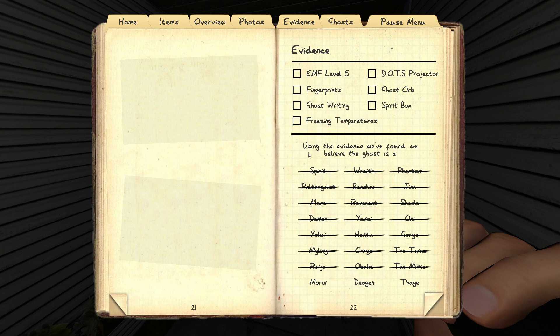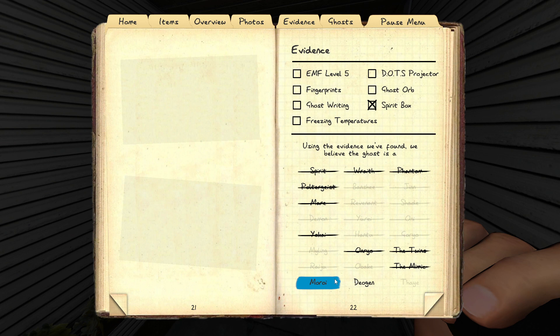The Moroi is identified by using the Spirit Box. The Moroi will always have Spirit Box as its evidence. If you get a Spirit Box response, hold a candle — and if your sanity is still going down with the candle, then it's a Moroi. Also, a parabolic microphone and the Spirit Box will trigger the curse, and your sanity drain will be doubled — drained twice as fast. So if you notice your sanity is draining faster than usual, that indicates a Moroi.